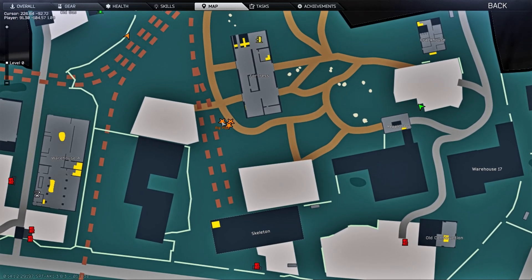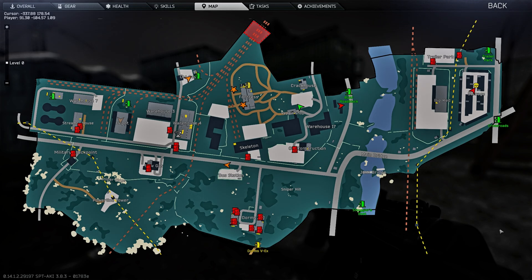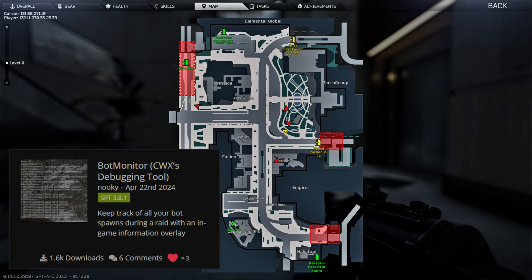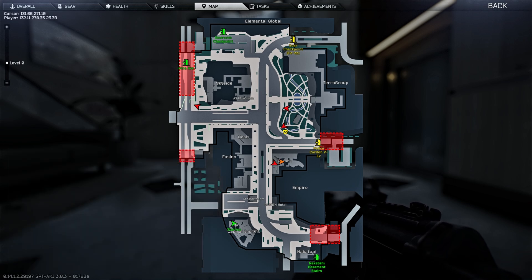And for testing purposes or development, use Dynamic Maps to test your SAIN and Donuts configurations in real time. See how the bots respond to gunfire or looting opportunities to find and correct mod conflicts without speculation. In concert with other mods like Bot Monitor, we will finally have a much more complete understanding of how AI mods are running — supremely useful for those with a long mod list like myself.